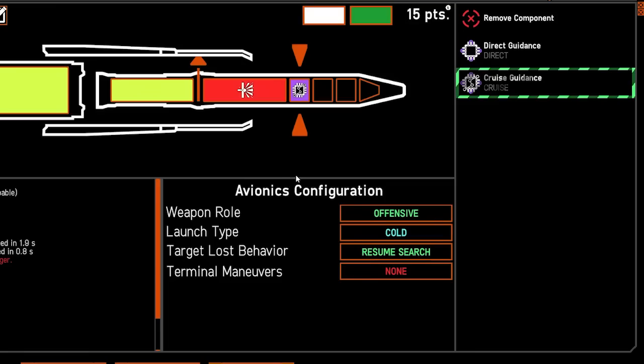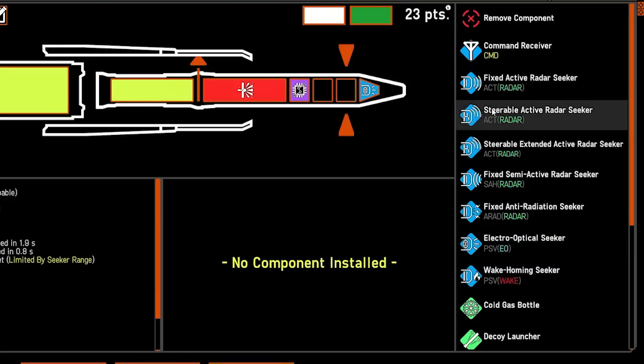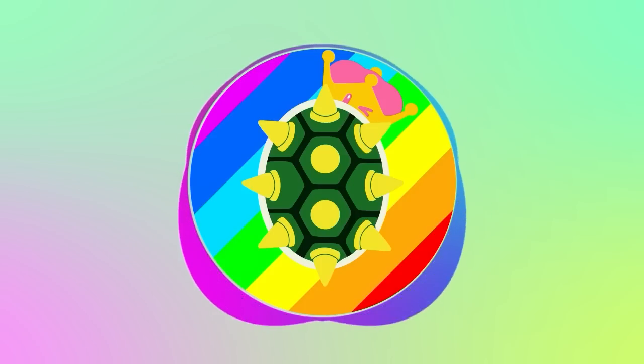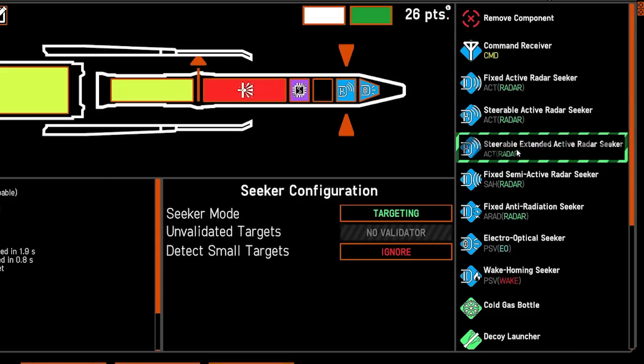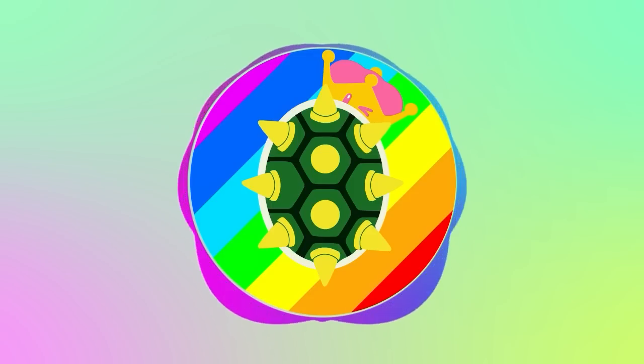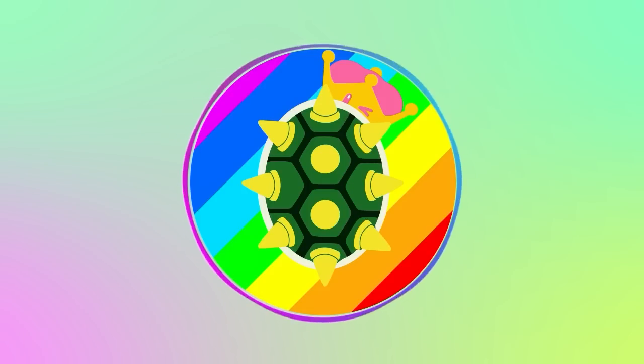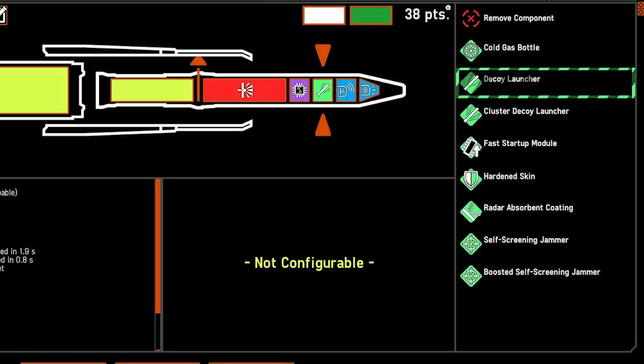Next, how the missile tracks its target: I'll click on the nose and select electro-optical. Then I'm deciding between a secondary seeker or two modules — I'm selecting a secondary seeker. The secondary seeker will be steerable extended active radar, giving the missile more staging range. When the missile stages it ditches the first part and only utilizes this section. Remember electro-optical only has three-kilometer range — we gave it extended steerable as a backup so it can stage further than the EO can see. Once it closes in on target, the EO takes back over. Then I'm adding decoy launchers: if I fire five of these at a target, that's 15 new targets the enemy point defense has to fire at.